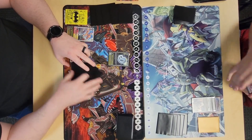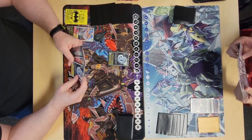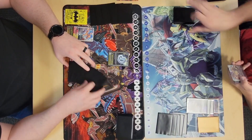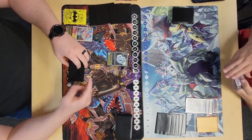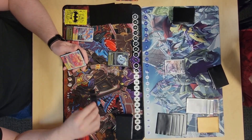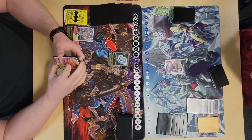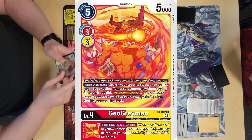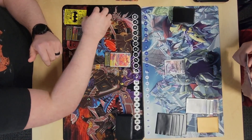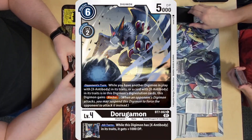Caleb evos into Dorugumon, then into Dex Dorugumon — can't say that for some reason — and then hard plays a Dorugamon. It's a fast turn. I evo to Geo for three, go fishing in my security, but sadly we do not see a tamer.